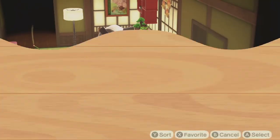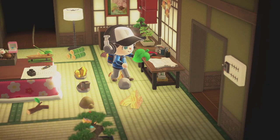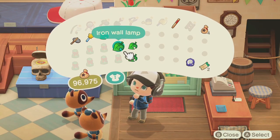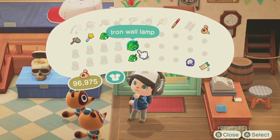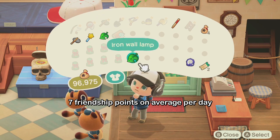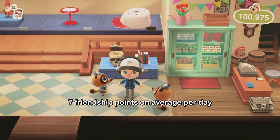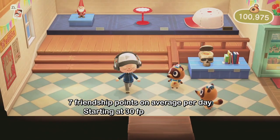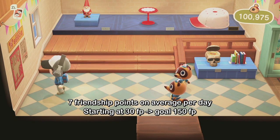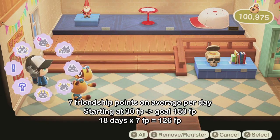But what wouldn't I do for my precious greedy villagers? If you wrap up one of those two items nicely and gift it to them, you'll get 6 to 8 friendship points depending on your current friendship level. From the moment you can gift them an item, you'll start at 30 friendship points and need to reach 150. This way it will take you around 18 days to reach friendship level 5.